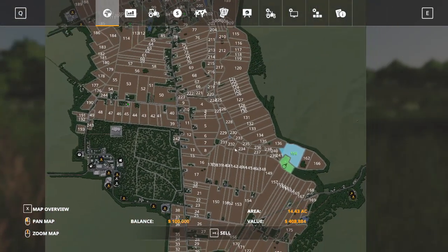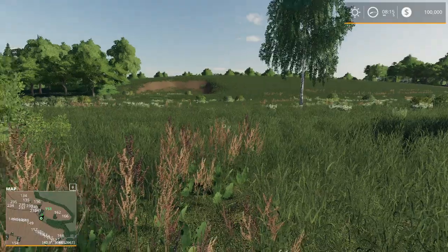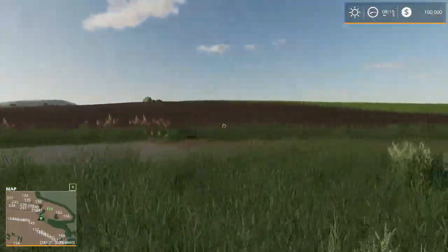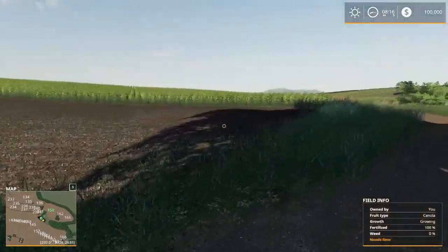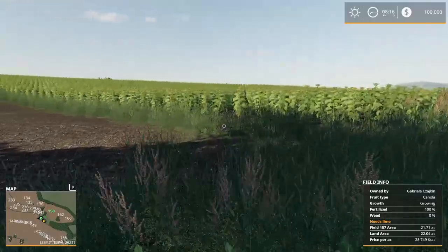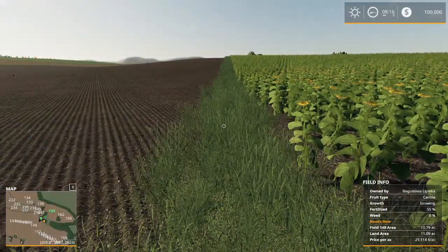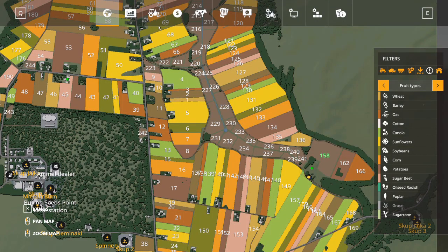Now you can see this map is pretty traditional Polish map — the long strips of fields all separated. That's what we've come to expect from our Polish map makers, and this one does not disappoint. Long strips of fields separated by grass or bushes or weeds or something like that. So let's get into this.